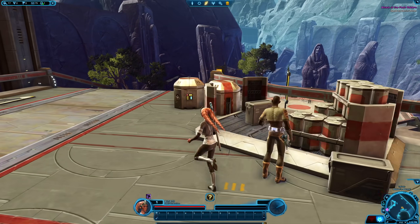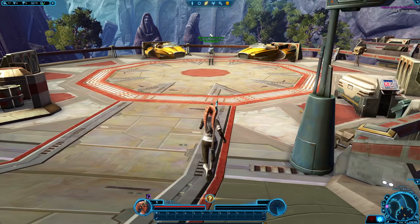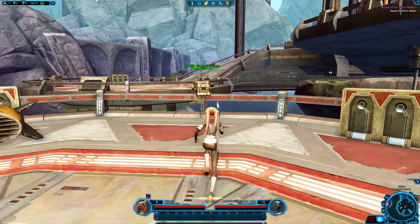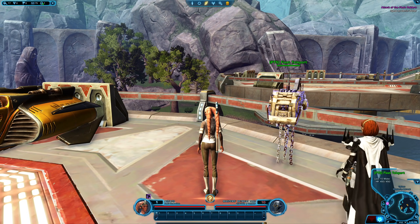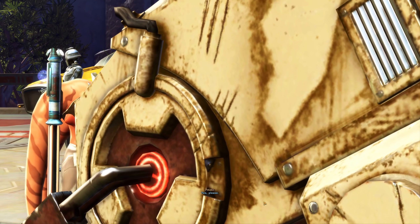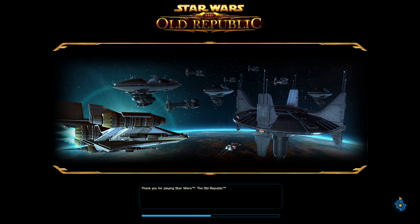We are on the test server, so we're going to go get this character set up. Just run outside as if you're going to take the taxi. This is where the taxi normally is for the Jedi Knight. Instead, you're going to look for this little NPC called the PTS Fleet Teleport. Talk to him — he'll ask if you'd like to teleport back to the fleet — and say yes. You're going to load into the fleet.